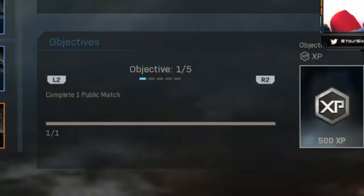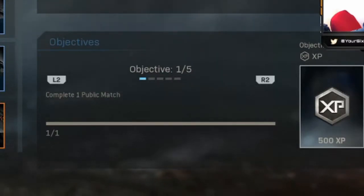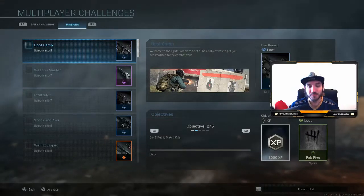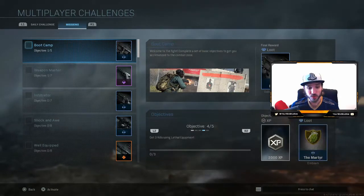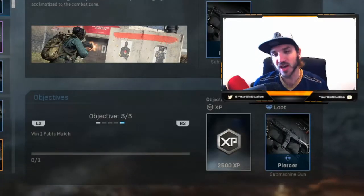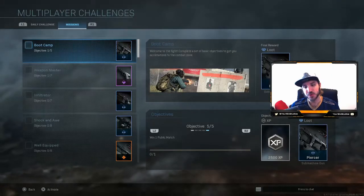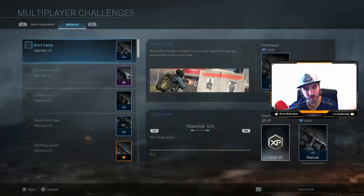The first one is probably the easiest — it's called Boot Camp. There are five objectives. The first is complete one public match. Next is five public match kills. The third is call in a kill streak. The fourth is get three kills using lethal equipment. And the fifth and final one is win one public match. Then you unlock the Piercer, which is an Uzi that has some of the best attachments on it, so you don't have to level up that gun before you can use all the attachments.